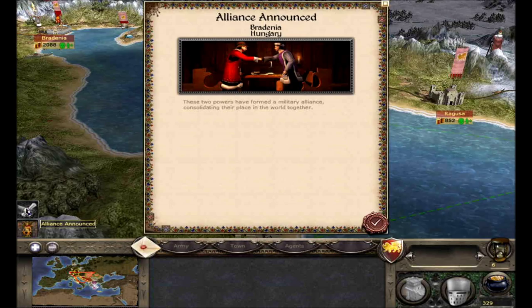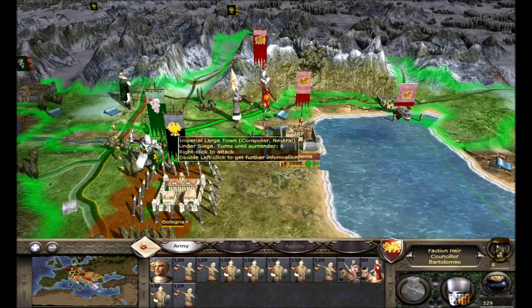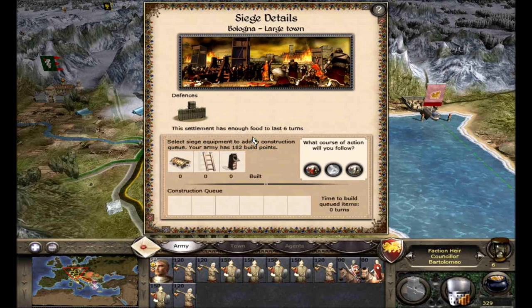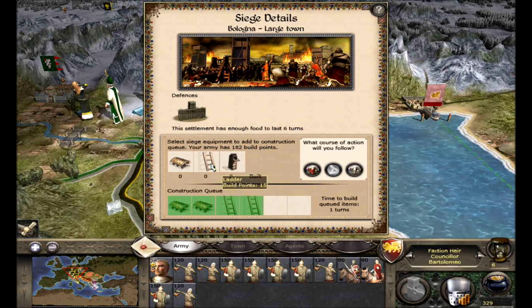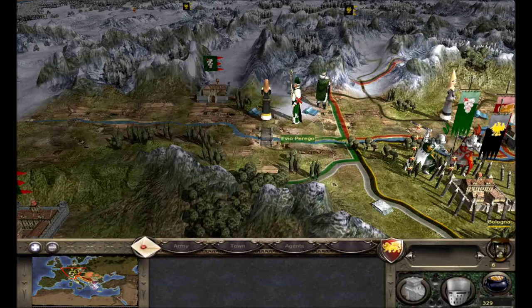Relations with Hungary have improved — Venice and Hungary have an alliance. We still have the top military power, so that's pretty cool. Now we can move Barthelamo over to Bologna, and I think he should end up right next to the other forces so they'll be in battle with him and able to assist no matter what. We maintain the siege and should be able to take that soon.